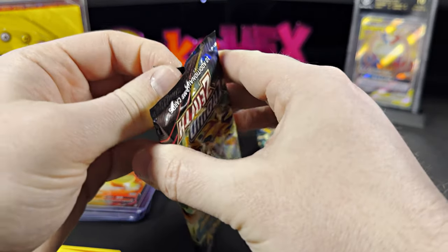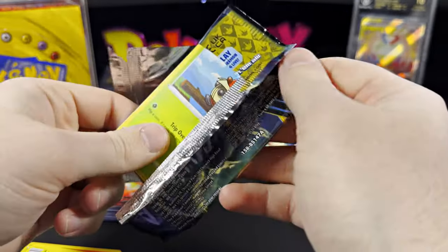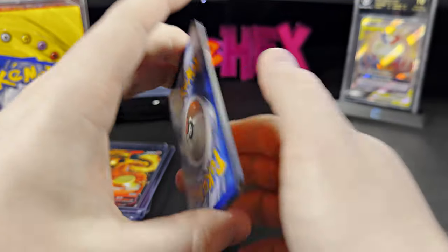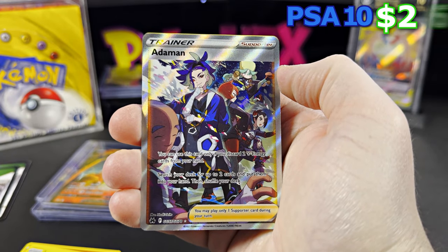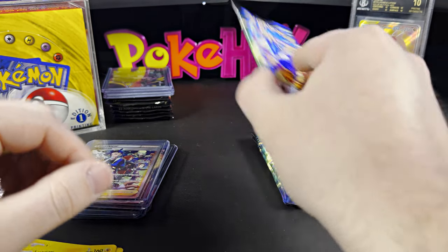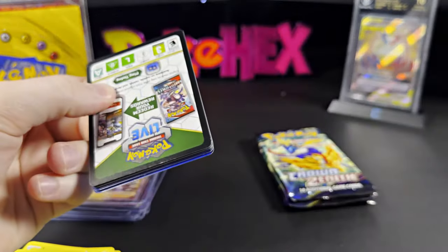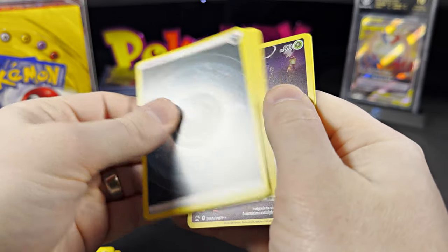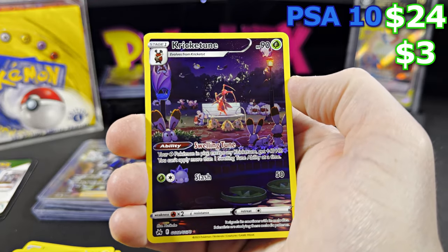I forgot why I tuned out — maybe I got into Yu-Gi-Oh. I'd like to say it's because I got into girls, but that didn't really happen. I think it was either Yu-Gi-Oh or baseball. We have the Adaman — four dollars ungraded, twenty-six dollars in the PSA 10. And we have Crickettune — three dollars ungraded, twenty-four dollars in a PSA 10.